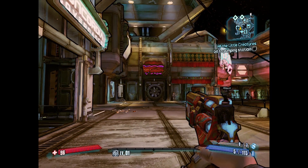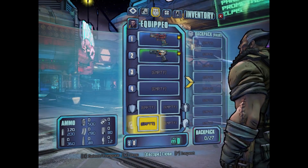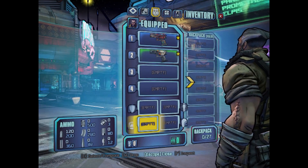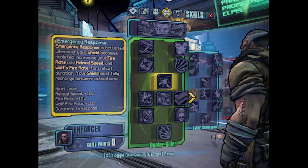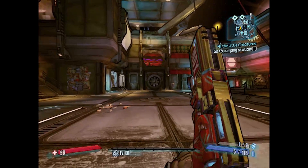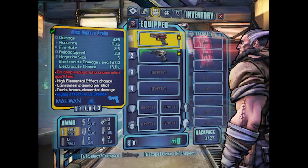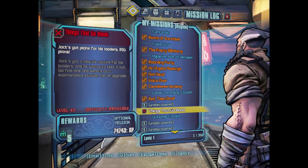As you see here, I have pretty much a blank save. I have a level 1 character with very little ammo, no cash, no weapons, no skill points. It's pretty much a blank save. However, it is in Concordia with a couple of missions that it has to do. So I'm going to load up this save in Gibs and get going.